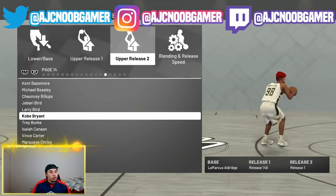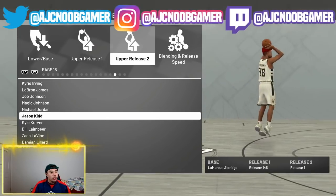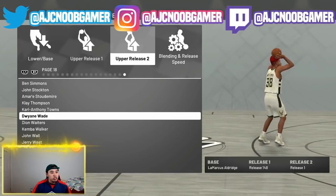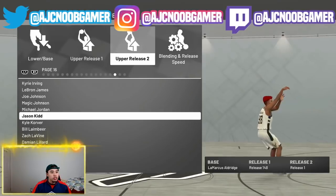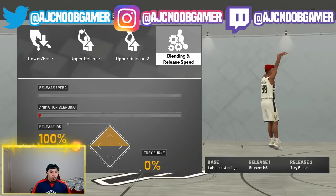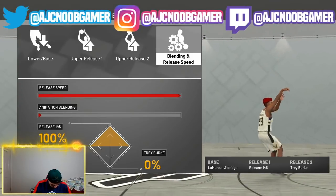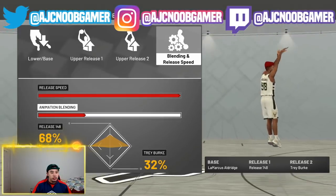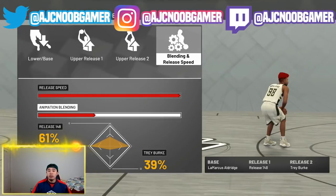Let's just find Trey Burke real quick. Where's Trey Burke at? Where you hiding from me? There he is. All right, there we go. So his blending was something different — it was actually 61% release 148 and then 39% Trey Burke. So we're gonna give him that, and this is the jump shot, guys. Let's go.